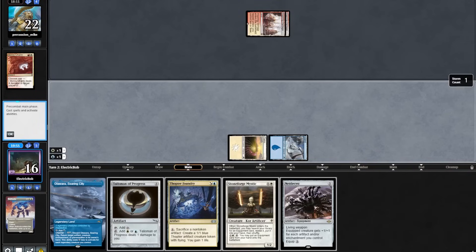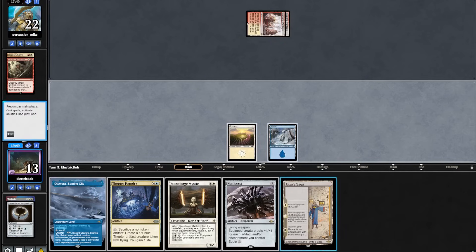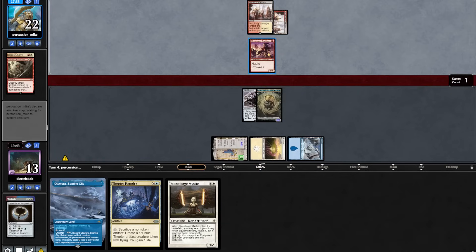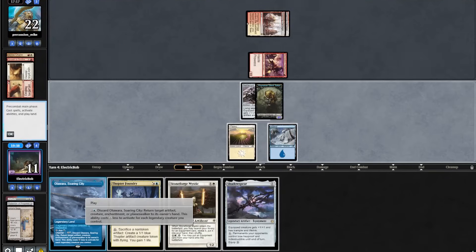They have a Smash to Smithereens taking out our Talisman. Saga off the top — huge draw — we play that out into a Nettlecyst. Opponent plays out a Swift Spear and attacks in. We play into a Wear/Tear, killing our Saga. That was such a good draw.